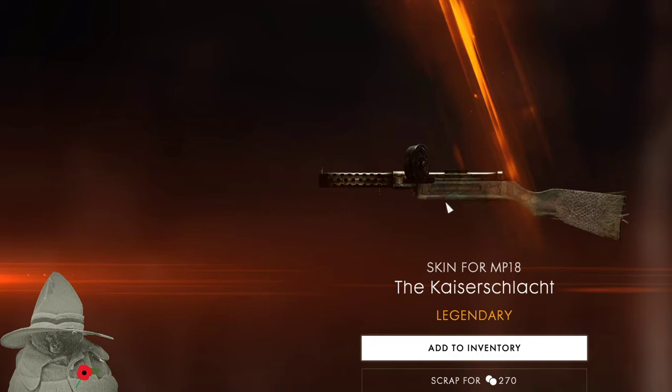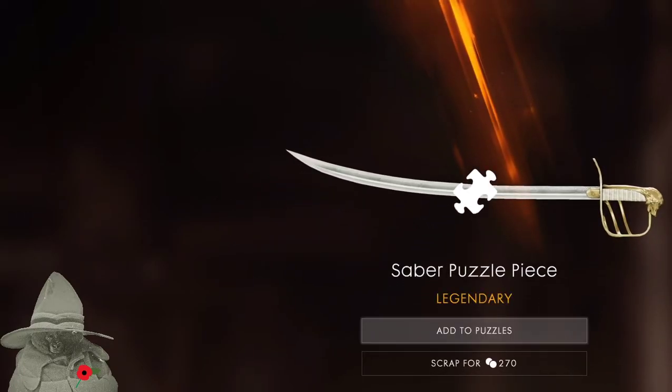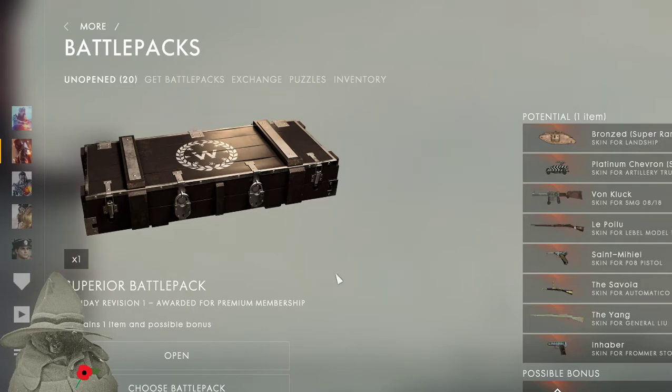It's got a bit of hay on the back — I like that camouflage pattern a lot. They had to break open the lock and shoot it. I could get 270 for that but I like it so I'll keep it. Add to inventory. Wow — a saber puzzle piece! Add that to my puzzles. And we've got another superior battle pack.